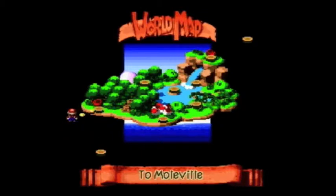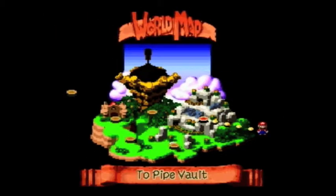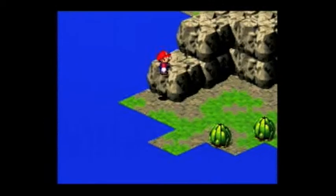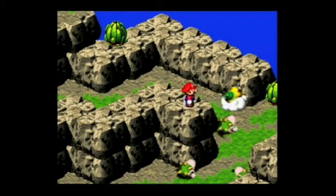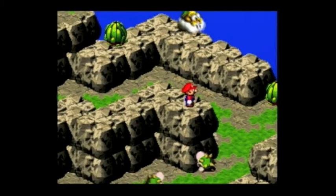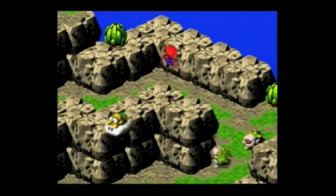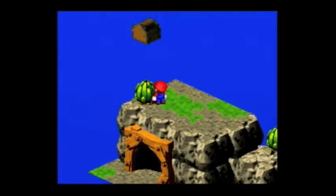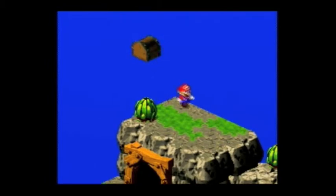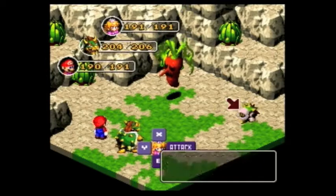Okay, there are two in Booster Pass. First section, to the left of the entrance, climb the hill. On top of one of these things — oh, I got that one already. So there's another one in here. Next to the exit at the top, go to the left corner, then turn around. I know this isn't that exciting, but I do like to get lots of goodies when I play these games.